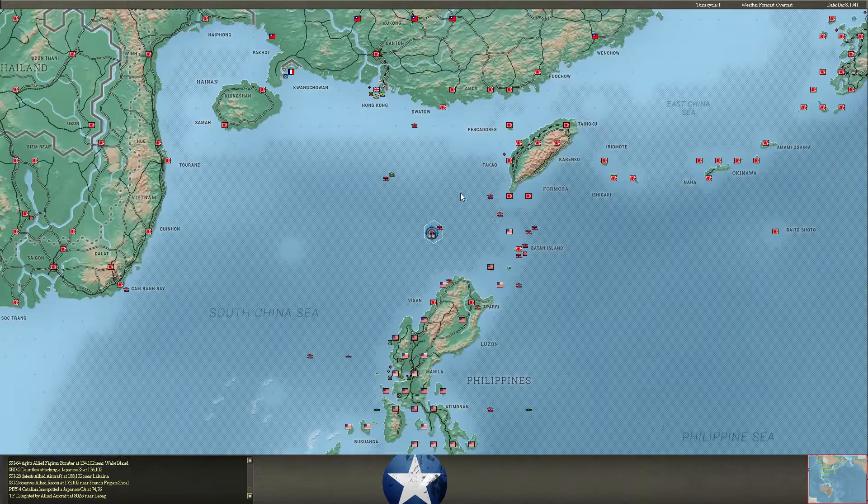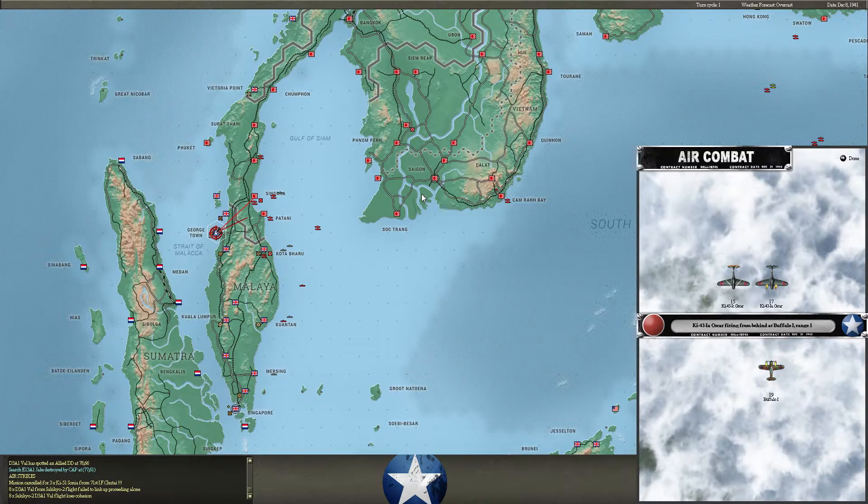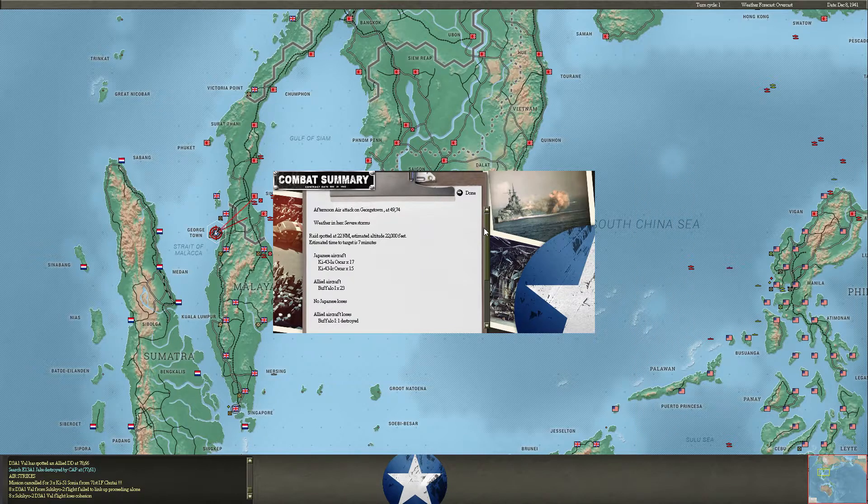We get some ship sinking sounds. Oscars are sweeping Georgetown, trying to take care of this CAP. Let's see how they do against these Buffaloes — looks a little inconclusive, just one of those Buffaloes destroyed.